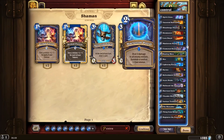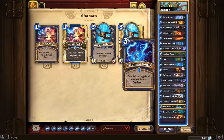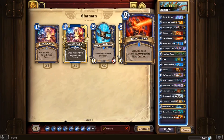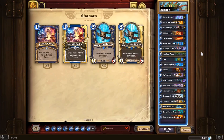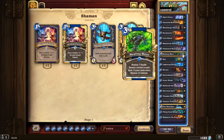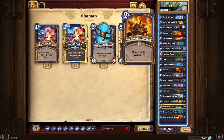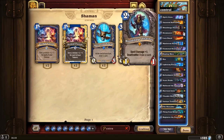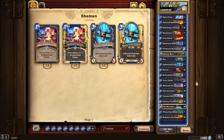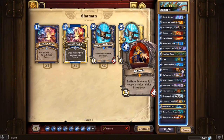Maelstrom Portal, Elemental Destruction, and Lightning Storm are for board clear. You have one Elemental Destruction and most of the time you need to use it with Lava Shock in order to not get that overload. Healing Wave — as you noticed, most of our low-cost cards are all spells except Doomsayer and Blood Mage Thalnos, so you have a really high chance to win the joust in Healing Wave.